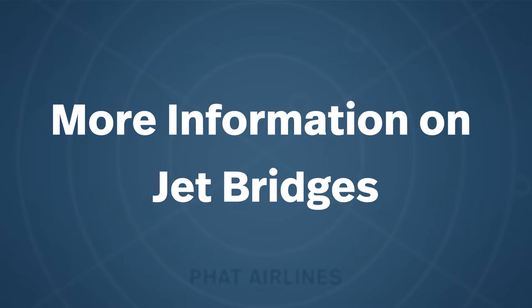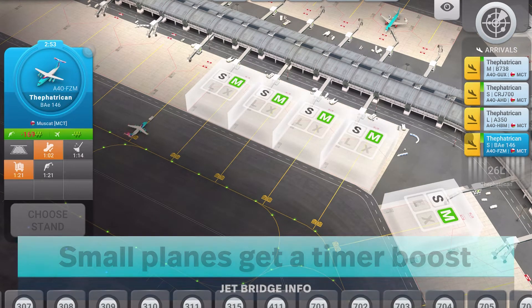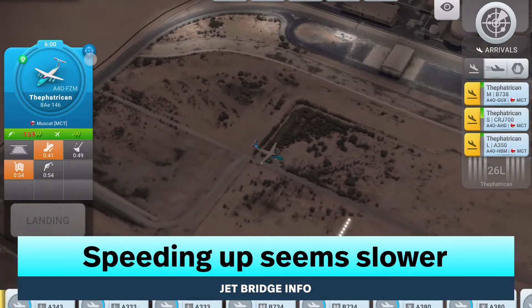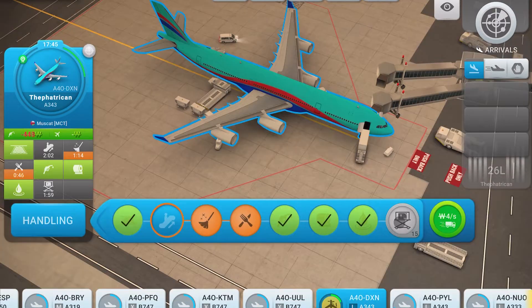Jet bridges are seen next to terminals. Small planes will also get a boost even though they do not use the jet bridge. Speeding up is also different on jet bridges, as it looks like it is a bit slower — it's likely that they're speeding at the regular or no-gate speed.